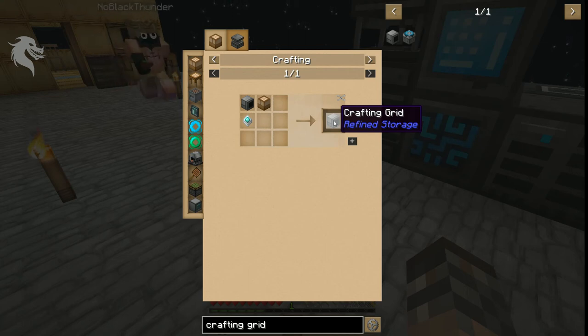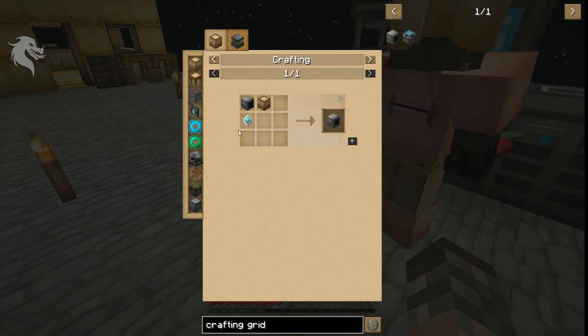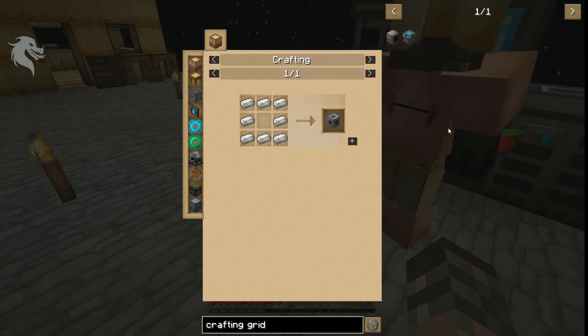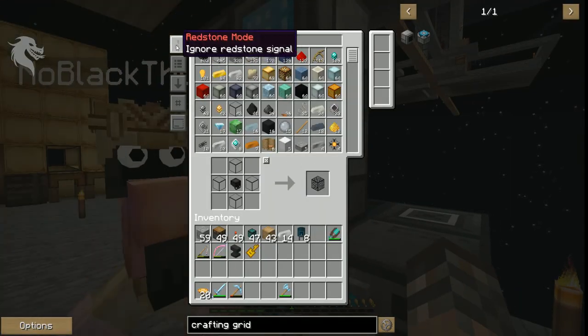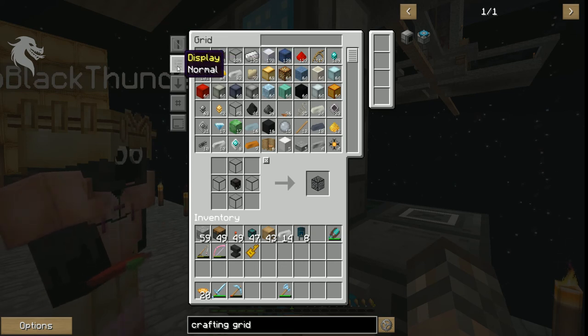Here's the crafting grid — not real hard to make: crafting table, advanced processor, and a grid. Just get the components together and you're done. I'm going to use this grid to craft things. It has a few options: you can automate it with redstone mode — I'm not going to deal with that — and you can choose your display, normal or craftables.